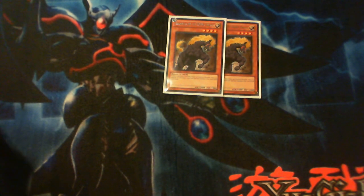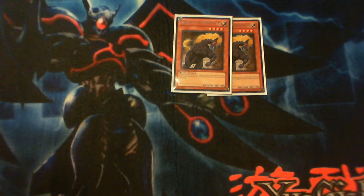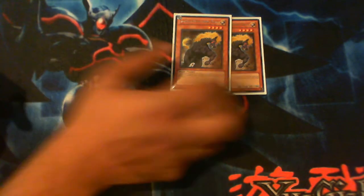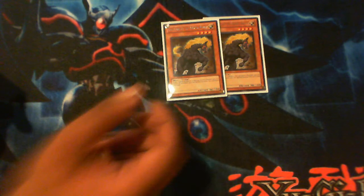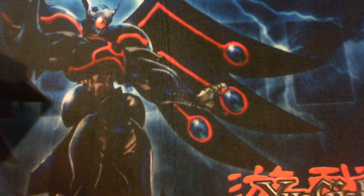Goldfa is a level four beast tuner with 1600 attack — a light monster. That's all good and dandy, but that's not why he's in the deck. He's in the deck because his ability lets you special summon him from your hand if your opponent controls a face-up synchro monster. So if they have a synchro on the field, you special summon this, summon something else, and then you get to synchro. That card's really good, though I'm only running two — the deck already runs so many tuners.